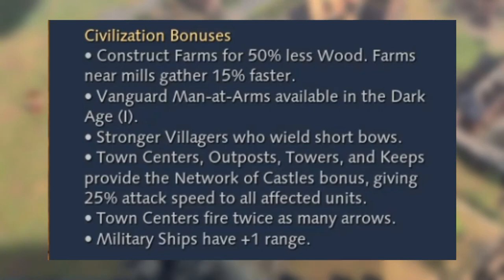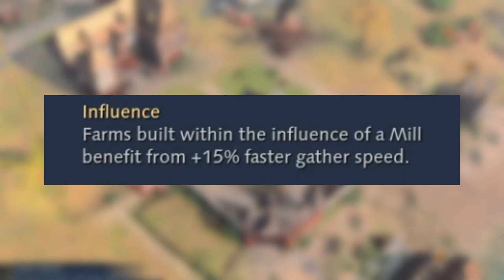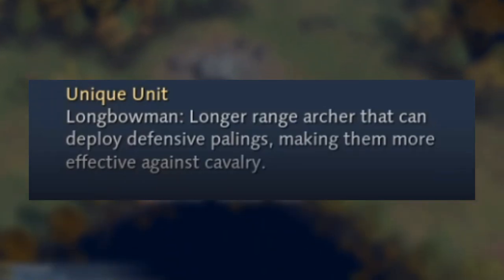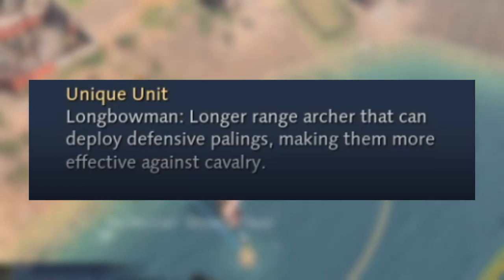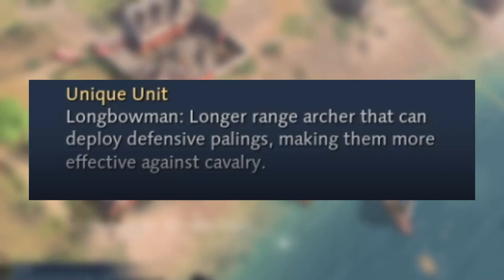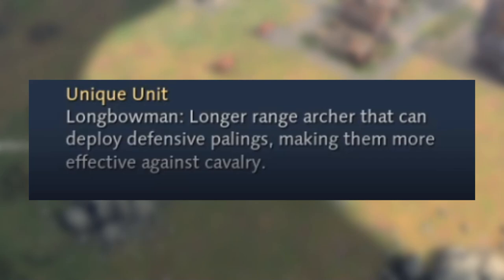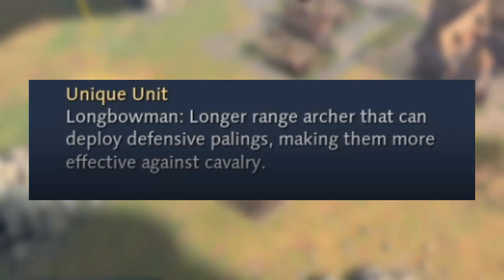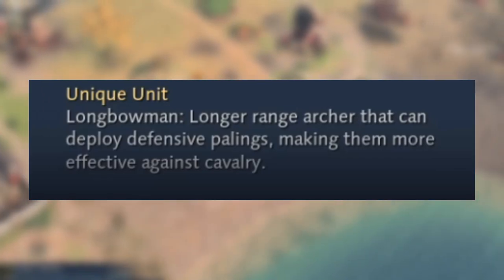Town centers fire twice as many arrows and military ships have plus one range. Their unique unit is the Longbowmen, which replaces the standard archer. It has longer range and can deploy defensive palings — stakes in the ground — which cause a stun effect on cavalry for about two and a half seconds and deal a little damage as well.